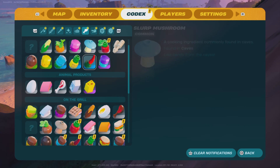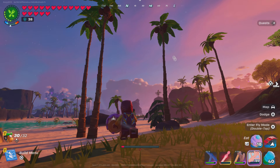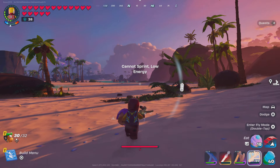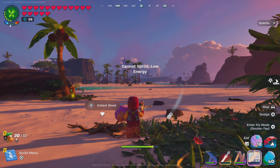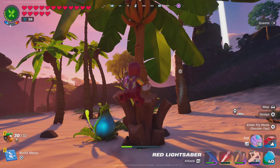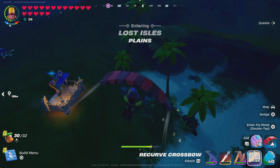First, to find bananas, you're gonna need to go to the shore of the Lost Isles — I think you could also go to the shore on the grasslands, but I recommend going to the shore in the Lost Isles. You're gonna see these trees; some of them have coconuts but look for the ones that have bananas. Break it down with an axe and they're gonna drop you the bananas.